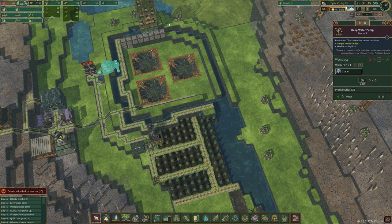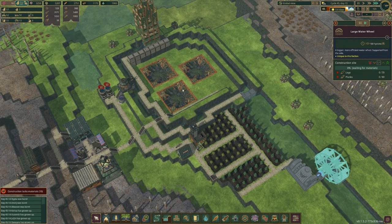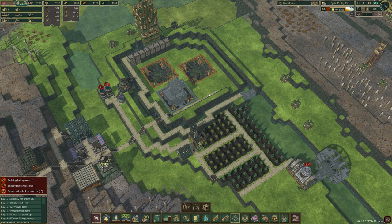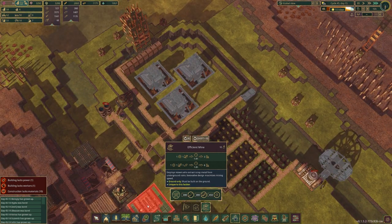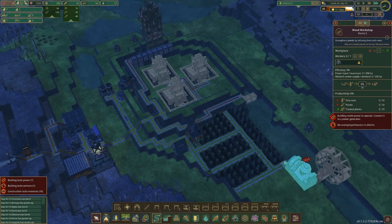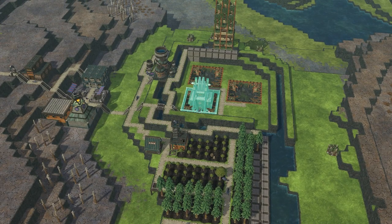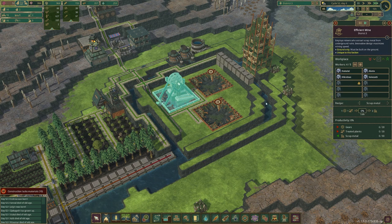How much water have we got? About 75 — depending on how long the drought is we should be fine. Once this is all complete we'll start preparing. We can put the mines down now actually. I think one should be enough for now, but I might as well put them all down — doesn't mean I have to use them all. That got built extremely fast! Just like that we have our first deep mine — or efficient mine, that's what they're called. This is a historic day!